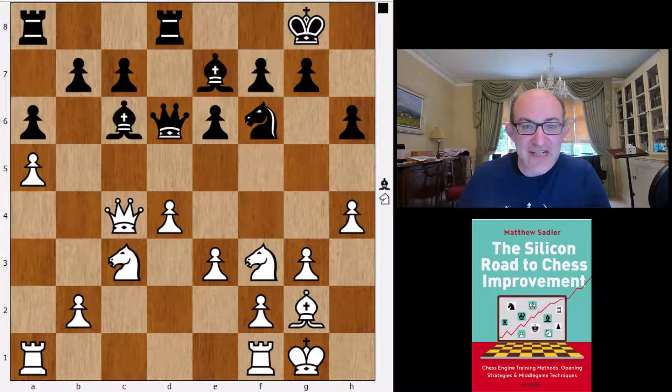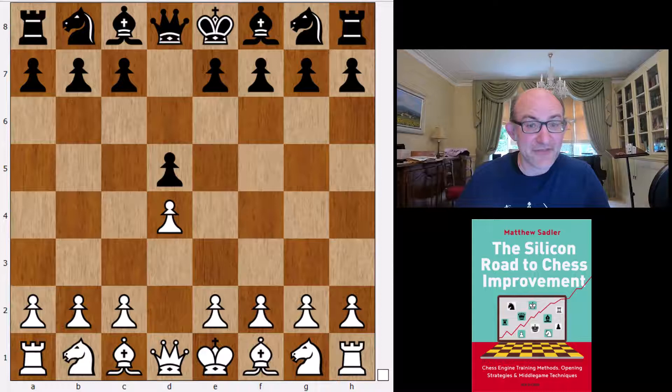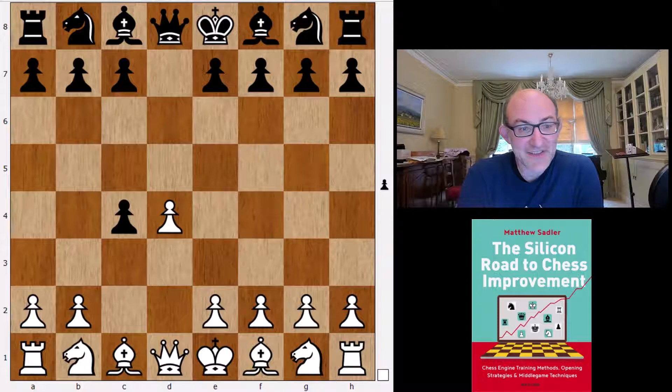The really interesting thing — and the reason I let Leela stamp away at this for so long — was that I was simply shocked, because after 1.d4 for a very long time, Leela didn't want to play Knight f6 but wanted to play d5, and after c4 it wanted to play dxc4, which is the Queen's Gambit Accepted. I think it's a very good opening — it was my favourite when I was a professional — but I was very surprised to see an engine choosing that as its main line. I got Mr. Beads, Leela's biggest fan, to fire up his Leela altar, bringing Finland's entire power net down for a number of hours, and he confirmed that the Queen's Gambit Accepted was very high on its list of favourite moves.